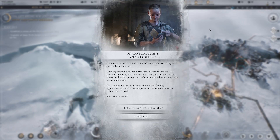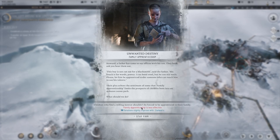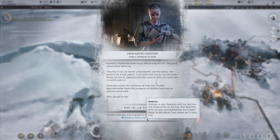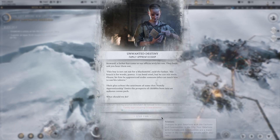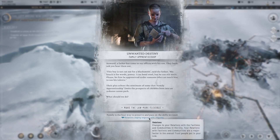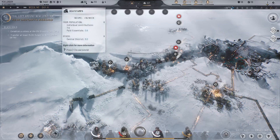Unwanted destiny — a father has come to our offices with his son. This boy is not cut out for a blacksmith, says the father; his knack is for words, poetry. He can bend steel but the boy can stir souls. Please let him be apprenticed under someone who can teach him to use his talents. Their plea echoes sentiments that family apprenticeship limits the prospects of children born into an arduous career path. I don't want to make the law less effective or less flexible, so let's stick with it. At least we're making the pilgrims happy so it's not just a net negative.